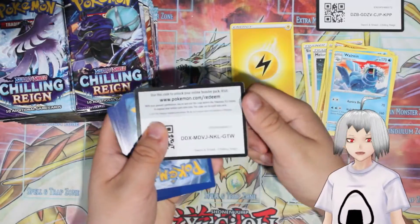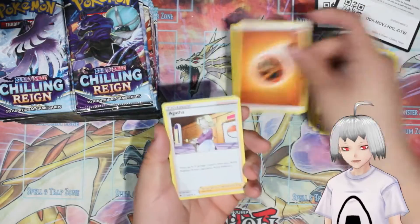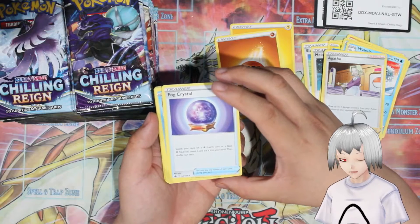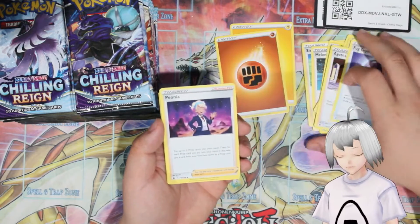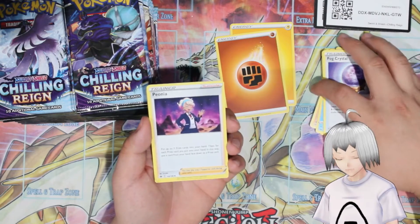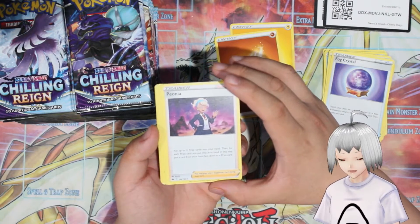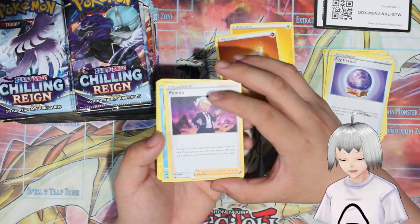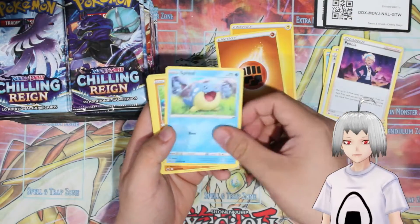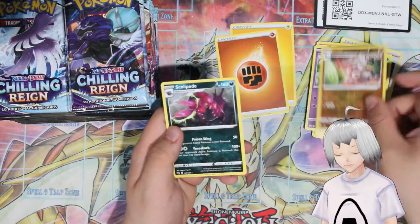Here's a code card for you guys — one, two, three, four in front. We have a Fighting Energy, Agatha, Fog Crystal — search your deck for a Psychic Energy or basic Psychic Pokemon, reveal and put it in your hand. We have a Gen 8 character, Piona — pick up to three Prize Cards into your hand, then for each Prize Card you put in your hand, put a card face down as a Prize Card. You have Spheal, Brawler, Grollette, Porygon, Grookey, Galarian Sirfetch'd, and Scolipede.